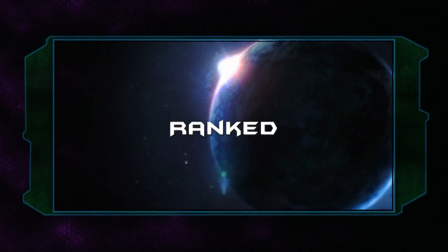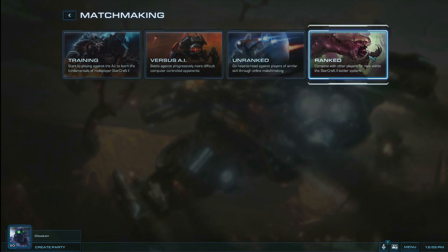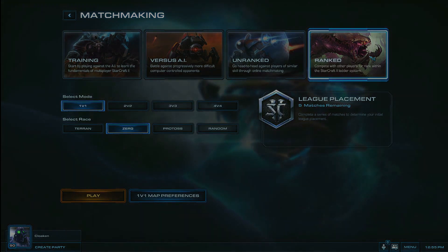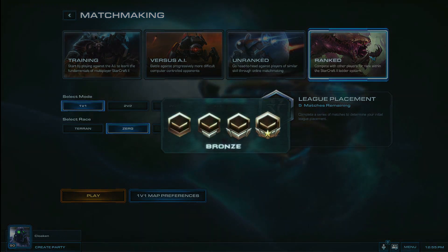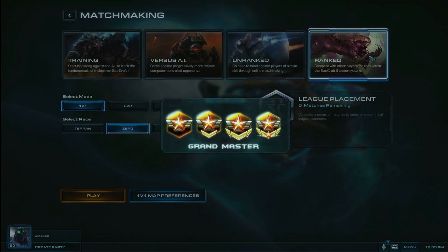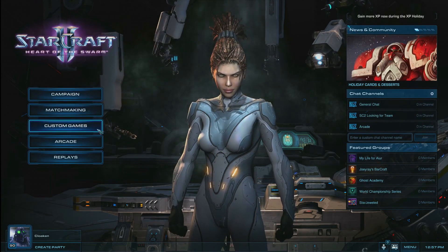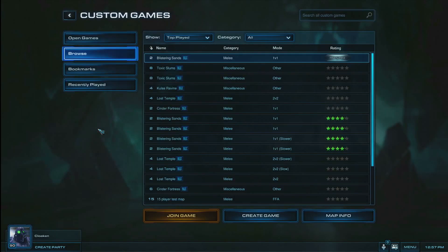Taking the far right position in the Matchmaking menu is your access to Ranked Play. This is the traditional multiplayer experience that players are accustomed to from Wings of Liberty. Playing in Ranked mode will allow you to be placed on the official Battle.net ladder and within a league appropriate to your ability. When you feel you have practiced enough to see how your skills compare with the rest of the world, this is your place. Keep in mind that if you ever want to arrange a competitive game with friends or run a small tournament, you can still find custom games via the menu option on the home screen.